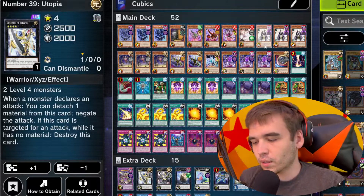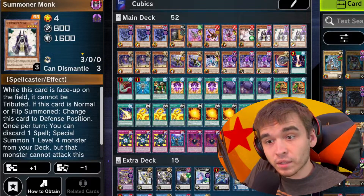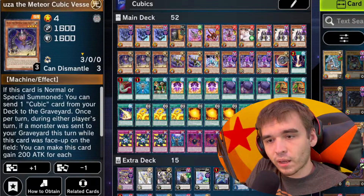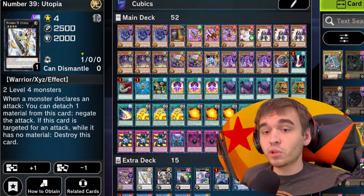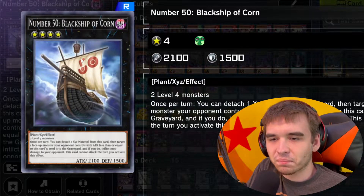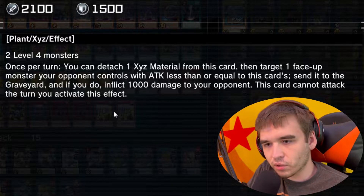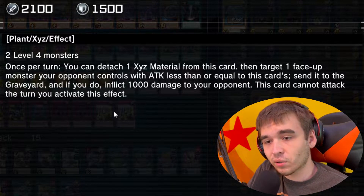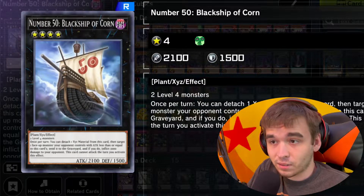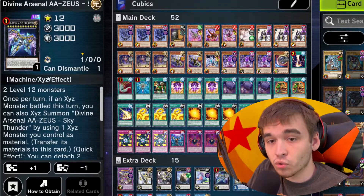The only downside to Summoner Monk is that the level 4 it summons cannot attack that turn, and Summoner Monk only has 800 attack, which can't do a whole lot. But since there are two level 4s on the field and I get my search out of Duza, I can Xyz them away with Utopia. I also have the Black Ship of Khorne — you can detach one Xyz material to target a face-up opponent's monster with equal or less attack and send it to the graveyard, inflicting 1,000 damage. And using Xyz monsters gives me easy access to Zeus as well.